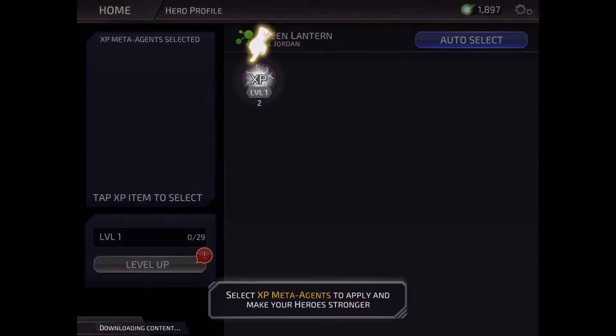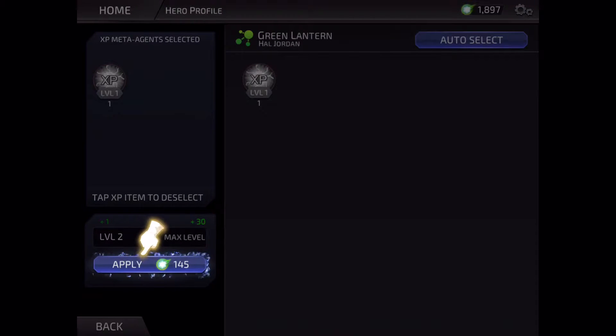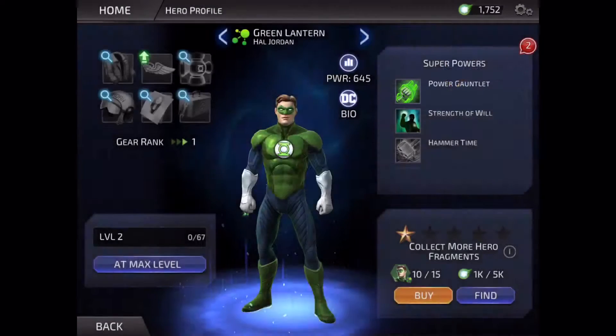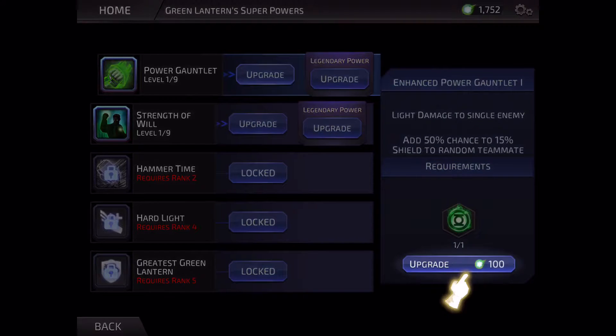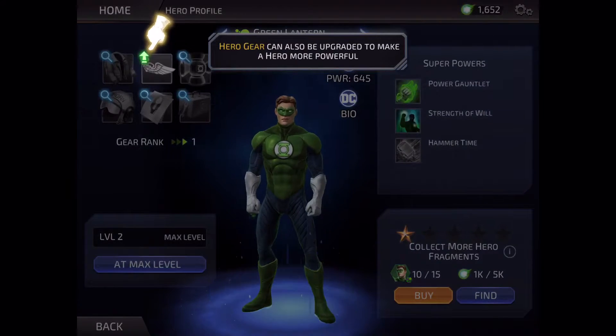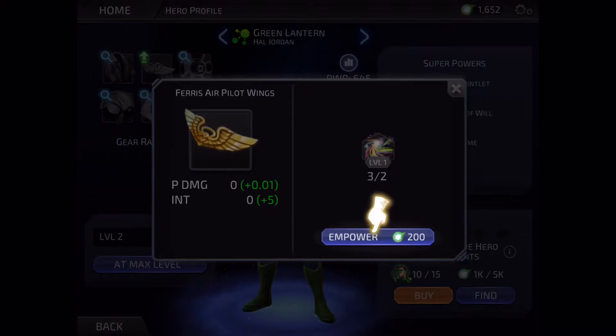It looks like you need to apply XP meta agents to make your hero stronger. You don't get XP from completing missions in the traditional sense — more like you get XP bubbles or usable items and you apply those to your heroes to level them up. You do the same thing to level up their abilities, which costs these little green resource items. You can also upgrade gear.